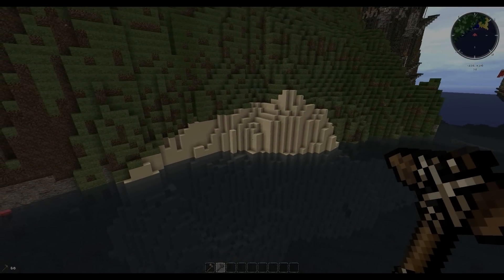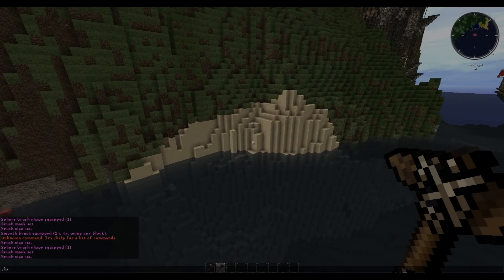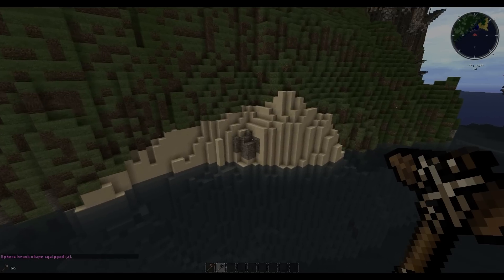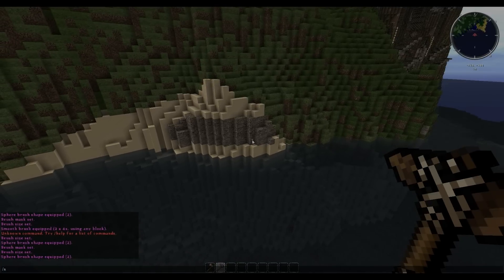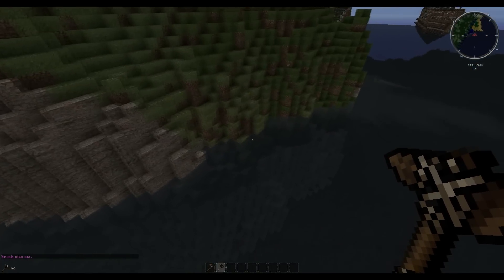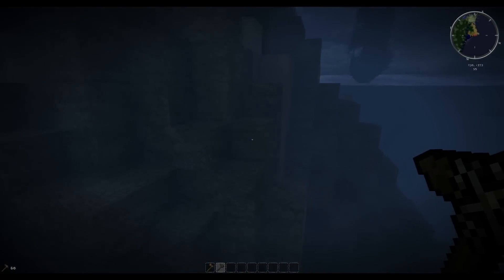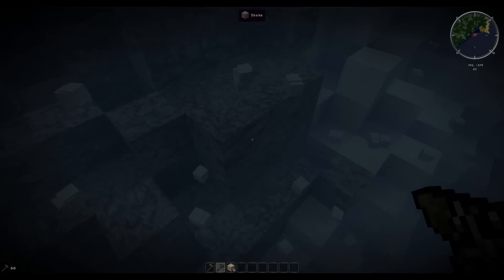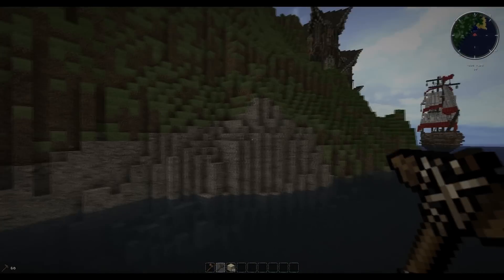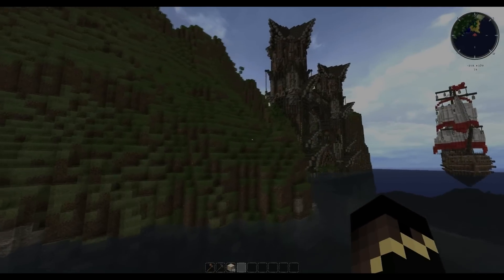Now we want to make this section stone so it looks more massive and like it can support things. Type '//brush sphere stone' — sand is already masked. Set size to 6 and brush all this into stone. When you're underwater and brushing, you have to be fairly close for it to work. Leave a bit of sand here and there to keep it randomized and natural-looking. This used to be completely flat and boring.